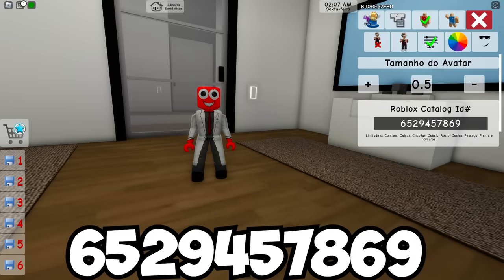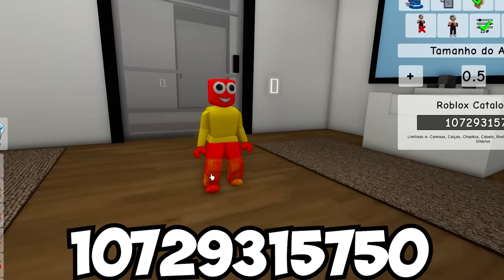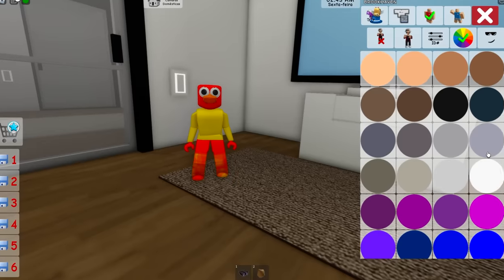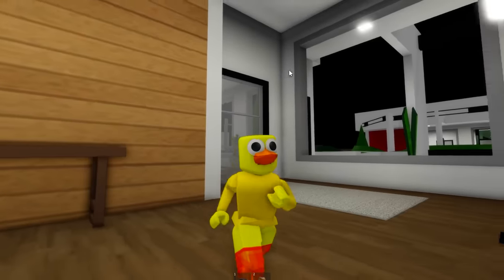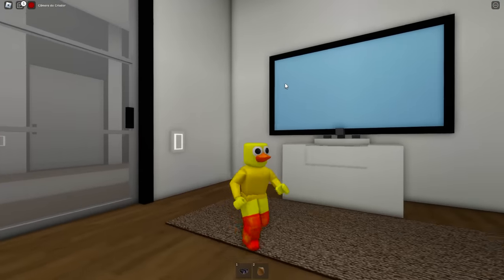Our next ID is for Yellow's shirt. Next up is the ID for Yellow's pants — it does look kind of weird right now. Now we get his mouth, which for those that don't know is a beak. Now we just gotta make him yellow and there we go — we are Yellow inside of Brookhaven. This is a character that still isn't even out yet, but everyone talks about it, so it's really special.